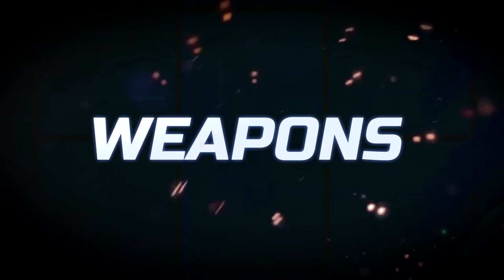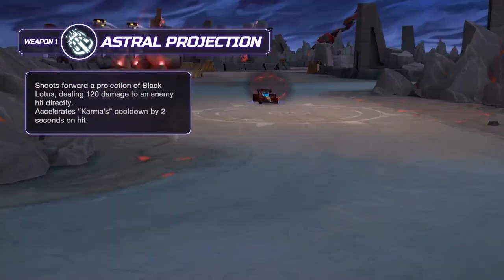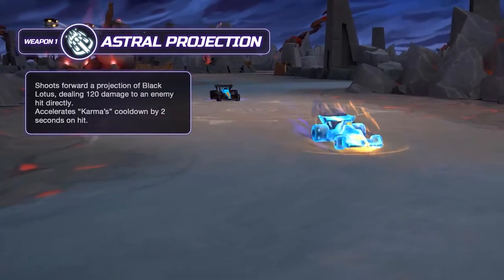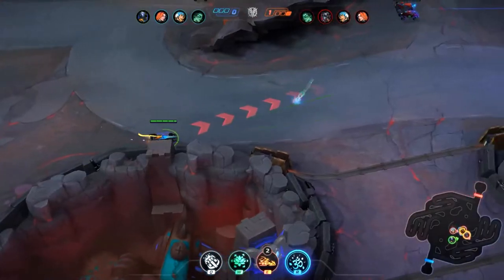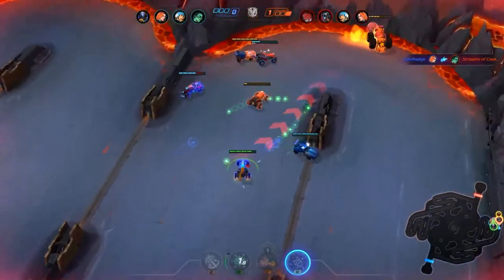Black Lotus's Weapon 1 is Astral Projection. It's an eerily familiar sight in the arena. When they shoot an astral copy of the machine towards their enemies, it deals damage and reduces the cooldown of Weapon 2.